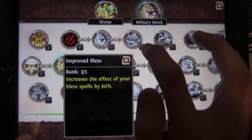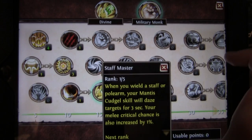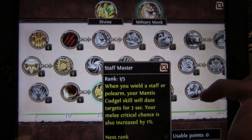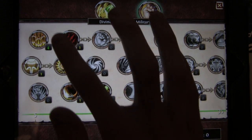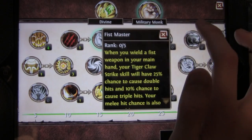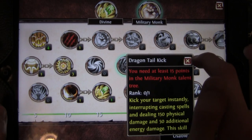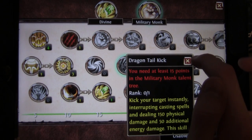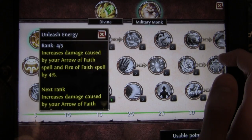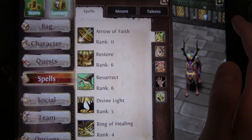So I did Blessing of Battle and then Improved Bless. And then Mantis Cudgel and Staff Master — you only need 1 out of 5 for this, so that you can just daze the target for 3 seconds. And then Tiger Claw Strike is one that I really like. And then if you really want to get Dragon Tail Kick, you're gonna have to sacrifice some Divine Points, but it's worth it if you like to PvP a lot. And then I put 4 points into this — it increases your damage for Arrow Faith and Fire Faith.